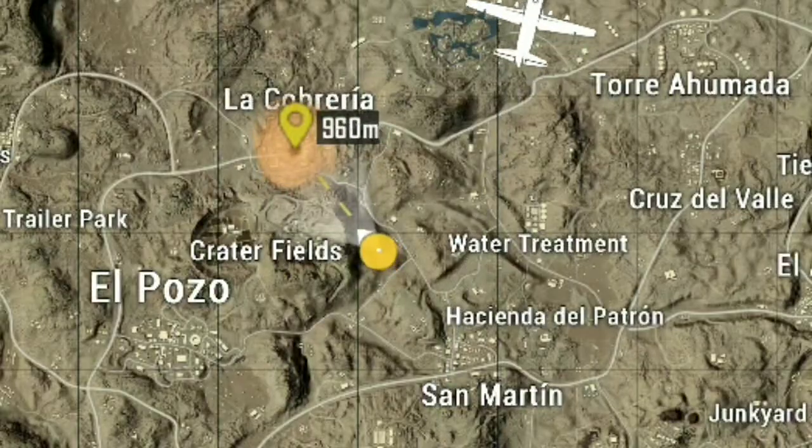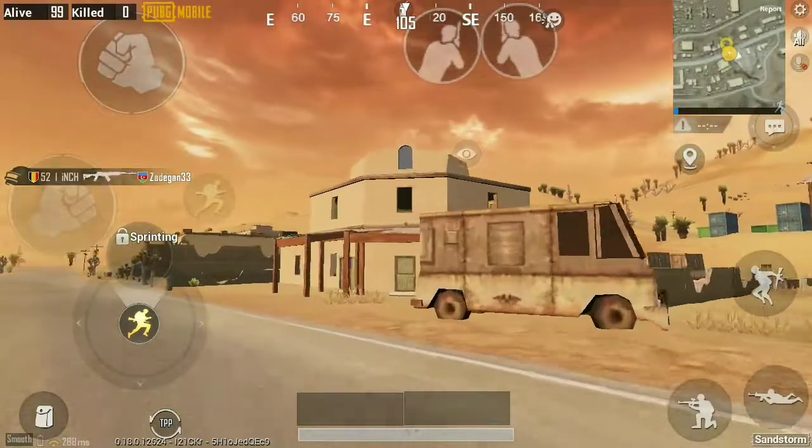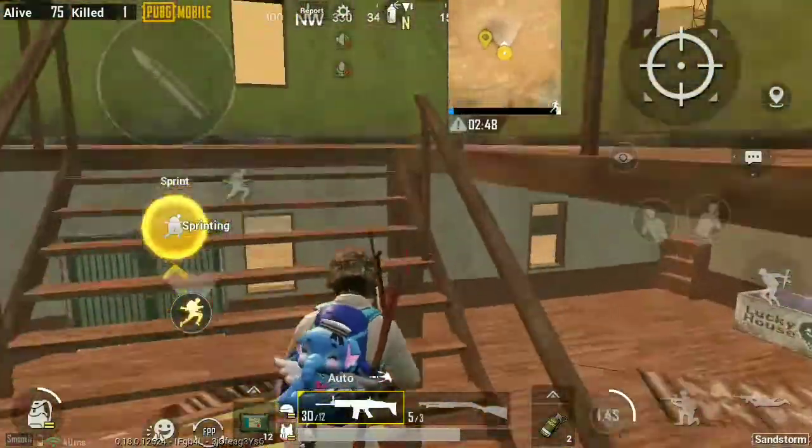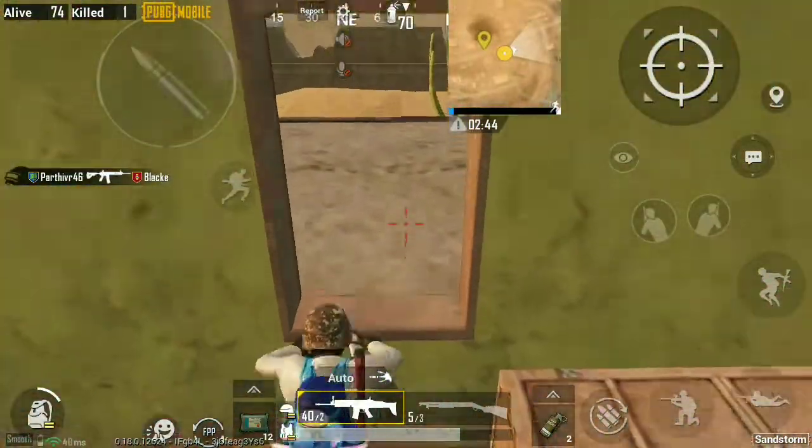Number 4. In the rooftop of this big white house near the Petrol Bunk in La Cobrería, you can find this building along the road. Chance of getting sandstorm in Las Cobrería is 20%.